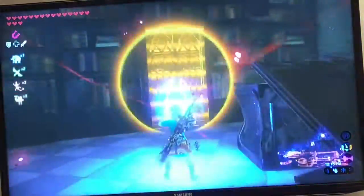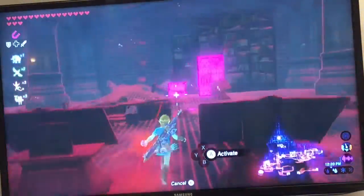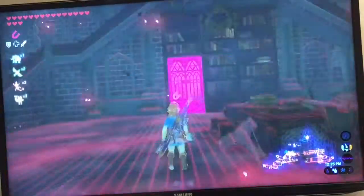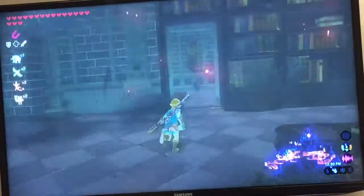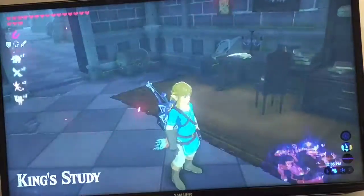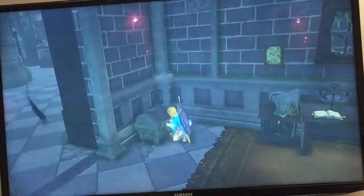And then this - is this the King's study? Nope, that's the entranceway. I'm going to first be showing you - ah, King's study is over here. Just use magnesis on this bookshelf and you'll find yourself the King's study, and it'll contain a Royal Guard's shield - the actual Royal Guard's shield.